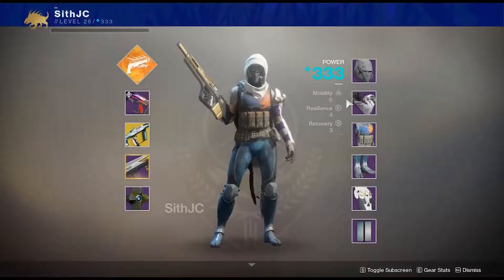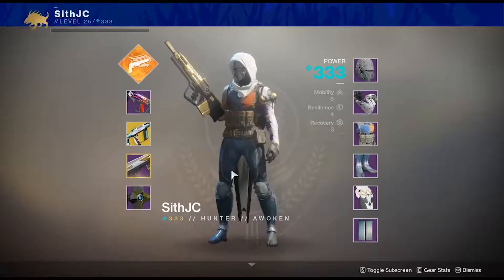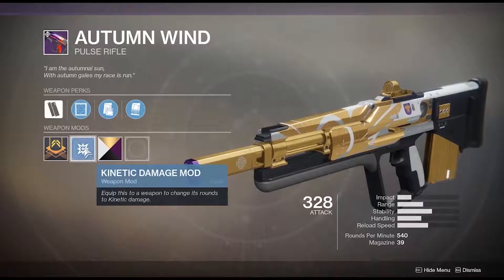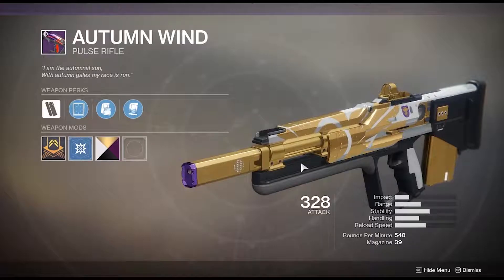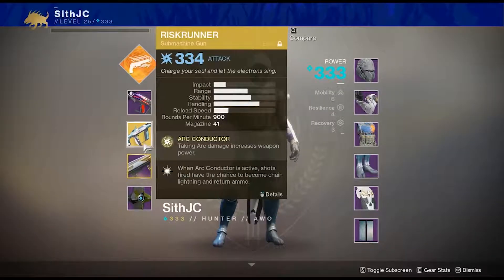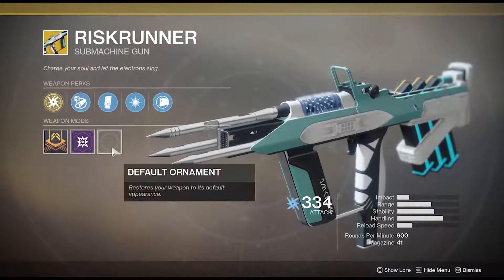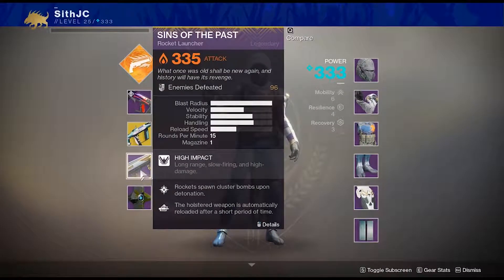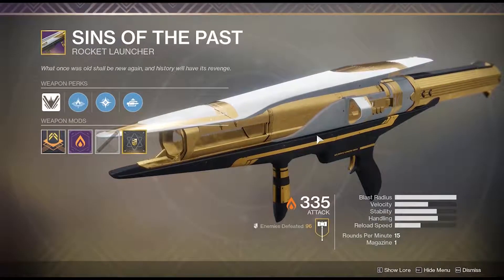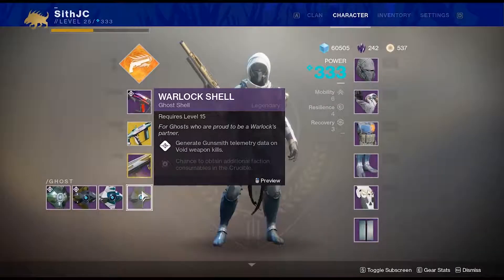Usually we just run Uriel's Gift, Better Devils, Sins of the Past — that's all we use. But we're gonna change it up. On the hunter, as you can see, I have two raid gear pieces — I did the raid once on this character. For my primary I'm using the Autumn Wind, a very underrated pulse rifle, but it's actually a really nice one — it bursts down really quick. For the secondary I'm running Risk Runner just because it's a nice fun gun. And then for the last slot I'm using Sins of the Past masterwork. I find it ironic how I'm using a warlock shell on a hunter.